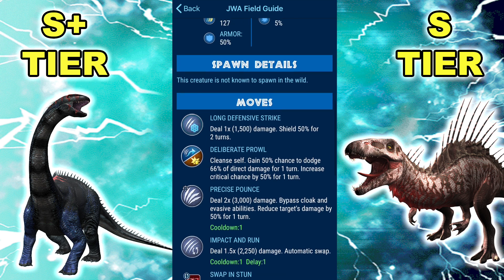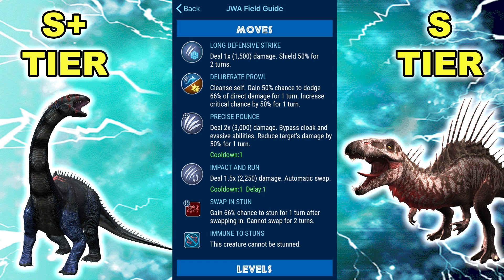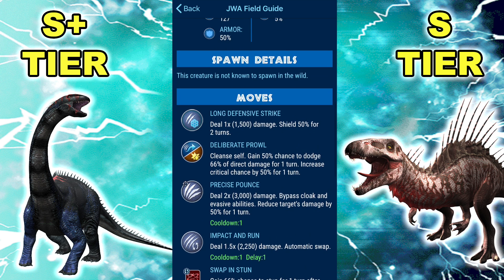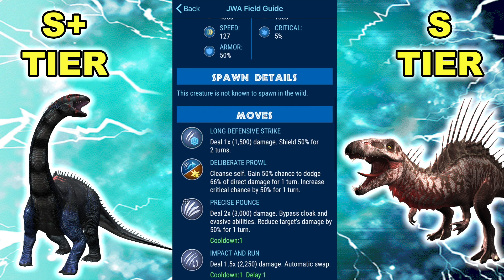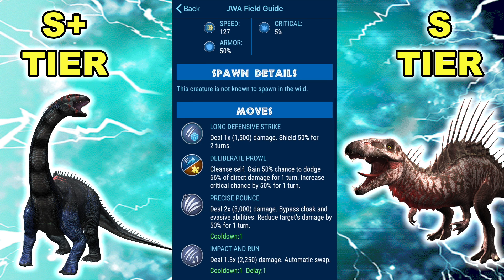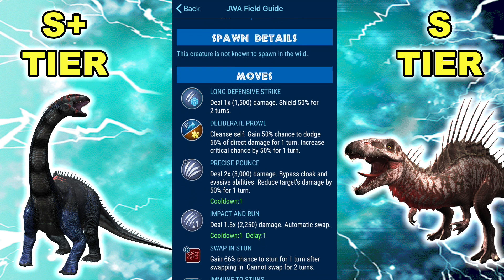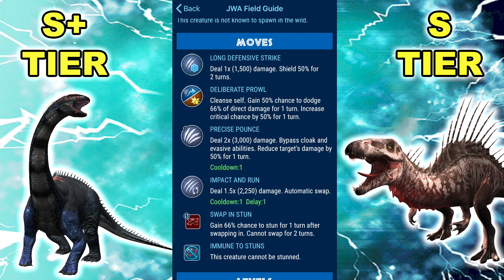Long Defense Strike is basically Short Defense without a cooldown — what the heck. And then Deliberate Prowl and Precise Pounce — it's so good. It got quite a bit worse with the nerf, but we don't really need to consider the nerf since no one had it by then and I don't think anyone still has it. It's a fantastic team synergy dino — you're going to bring it in with Swap and Stun, Precise Pounce, and Impact and Run back out, rinse and repeat, all the while taking very little damage due to the half damage from Precise Pounce, the half from armor, the half from shield, and the half from Deliberate Prowl dodge. It deals 4,200 damage over two turns, which is still really good.